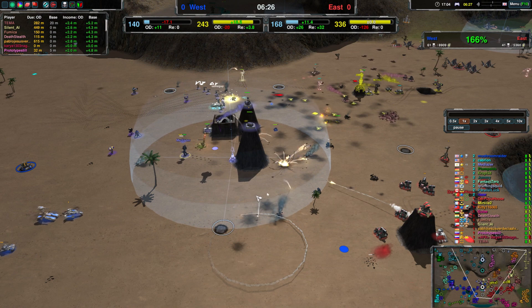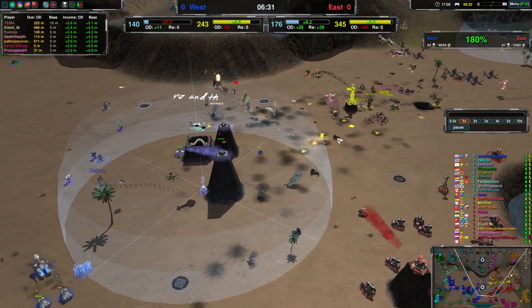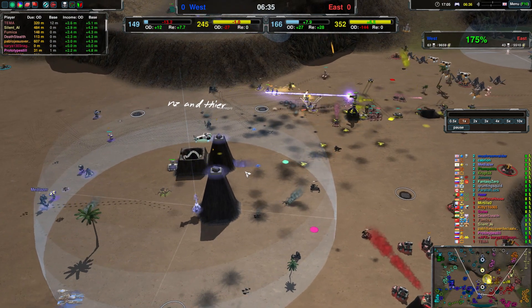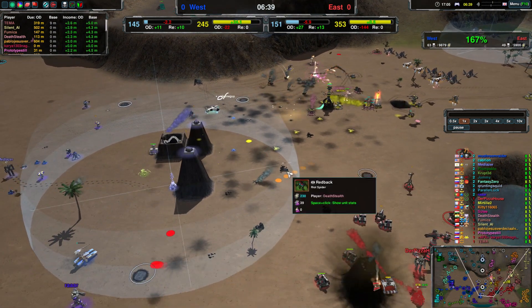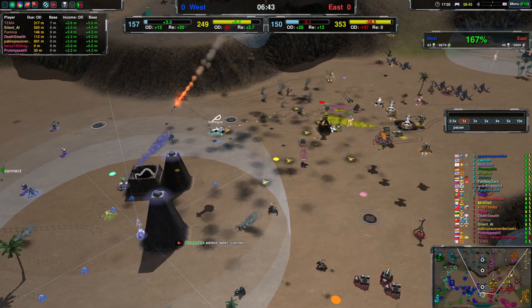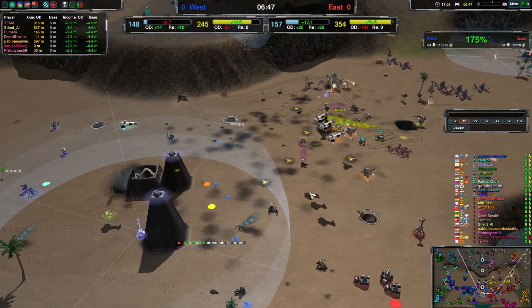Nimbus do have a lot more staying power compared to a Leeko or a Raven. And cleaning up Badger mines class is really, really nice. Against things like Stingers, your Nimbus is probably better.